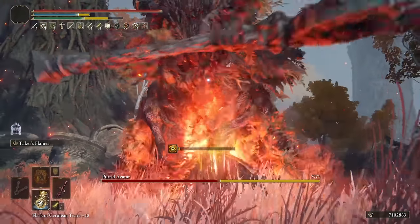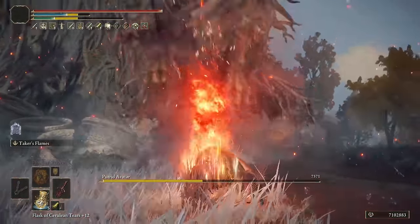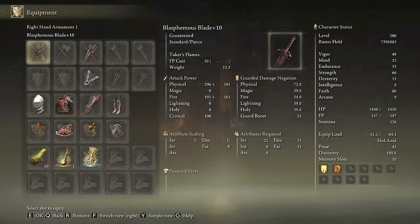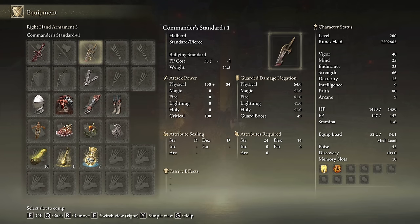I would define this greatsword as the best weapon for casual players — with no offense. If you are not an experienced player, with this weapon you will become basically unkillable, so I understand why for a lot of players this weapon is the best. We are going to use the Blasphemous Blade on plus 10 and any seal we have available to cast our main buffs. If you want, you can use the Commander's Standard as your aura buff — it is very useful in short fights.